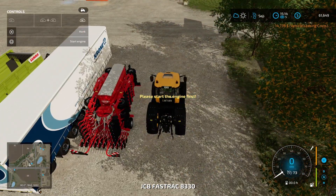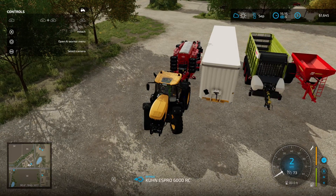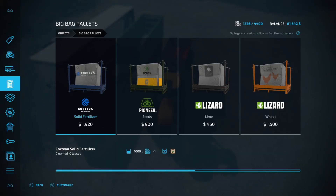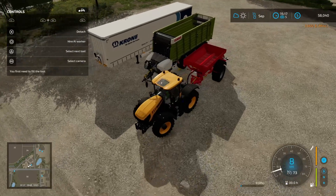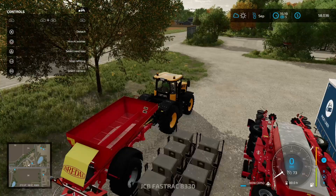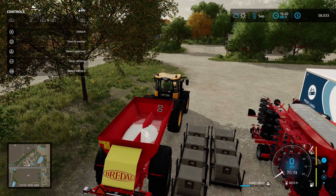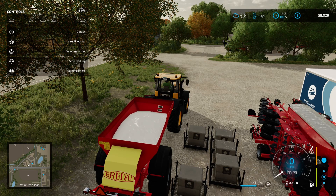I probably need to lime first, so let's go get this guy filled up with lime. If you want to purchase lime, go to big bag pallets, lime, and we'll grab eight. Drive up next to the lime bags, hit refill on the Cedar, and that'll automatically refill. You have to stay in the vehicle for this to happen and load each one manually, two thousand at a time. Liming can be turned off if you don't want to play with it, but we're just going to play with it on.